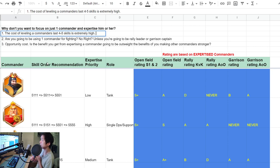Don't go and expertise one commander right away. First, the cost of leveling a commander's last four or five skills is extremely high. The last four skills cost around 200 golden sculptures — that's a lot. You could use those 200 golden sculptures to level up another commander, or even two commanders.